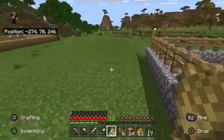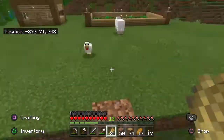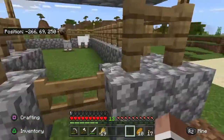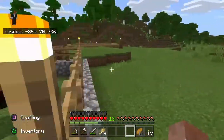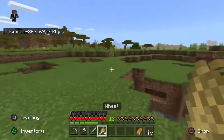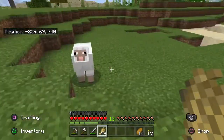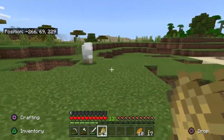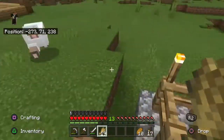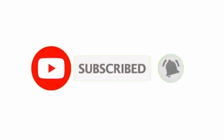We finished the animal pen — it's not too good but it'll work for now. For now I got a horse and a sheep in here. I'm gonna need to get another sheep so I can start breeding, but — oh wait, there's a sheep right here, let me go get that real quick. If you enjoyed this video make sure to leave a like and subscribe, and comment down below any other videos you'd like to see from me or in this series. Let's get this sheep in the pen and then I am out.